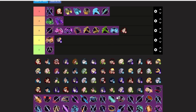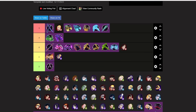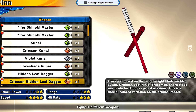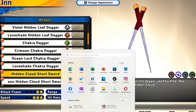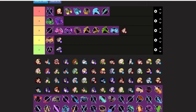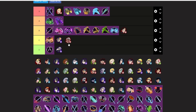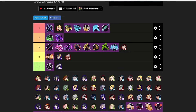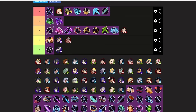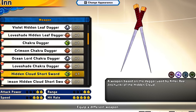A lot of these range weapons are going to be very low because they're just really bad. Crimson Leaf Dagger is going D-tier. Chakra Dagger and Hidden Cloud Sword — I'll give the Hidden Cloud Sword a slight boost since it's Killer B's weapon, but it's still trash. They all share the same combos and triangle so they're all bad. D-tier for those.